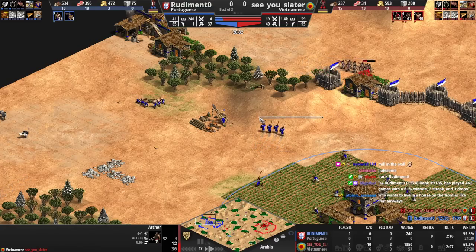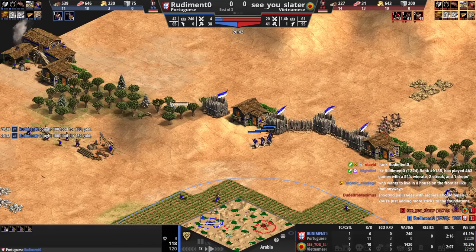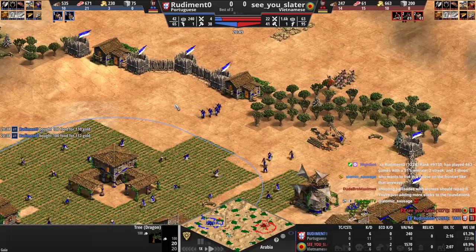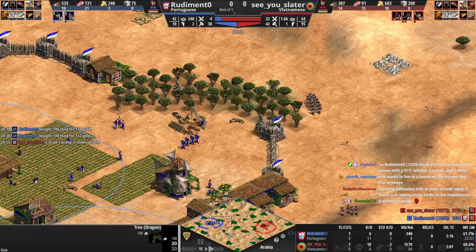You have enough to just patrol up this hill and force him back. If you patrol up the hill, as long as you always move back so that only his front line can shoot, it'll be like four versus two because there's a little concave here. Shooting palisades with archers — you just repair it.